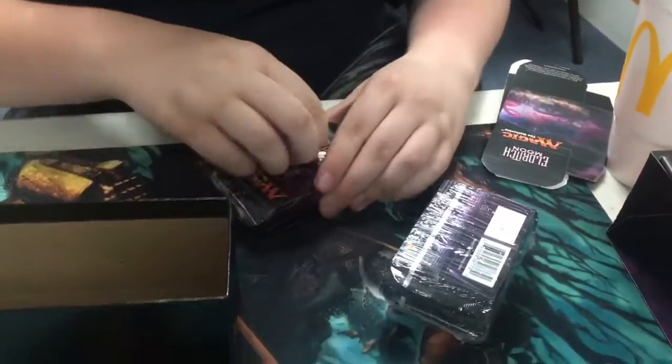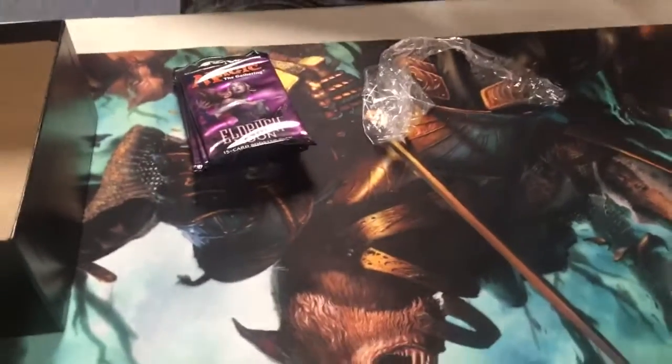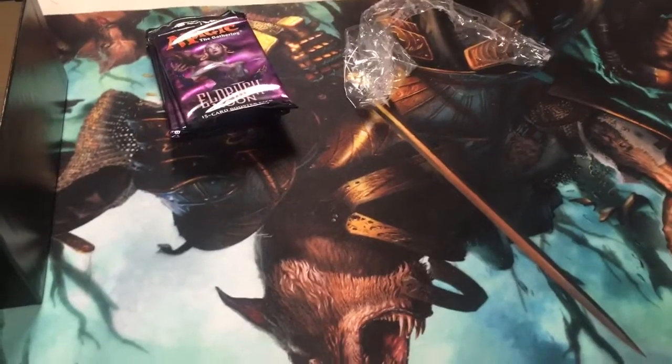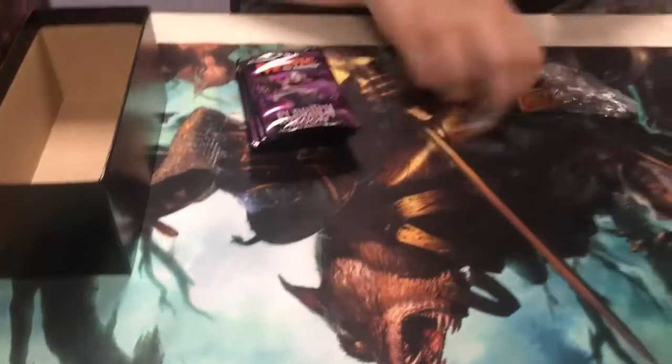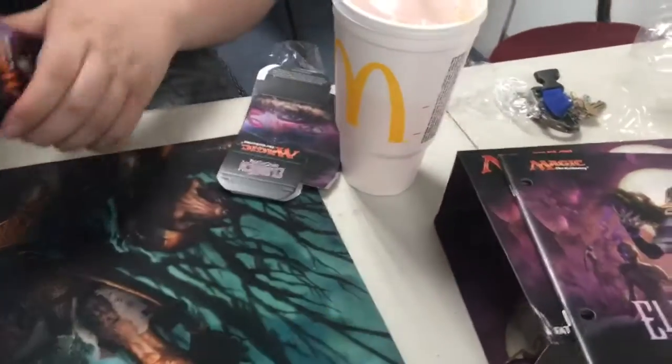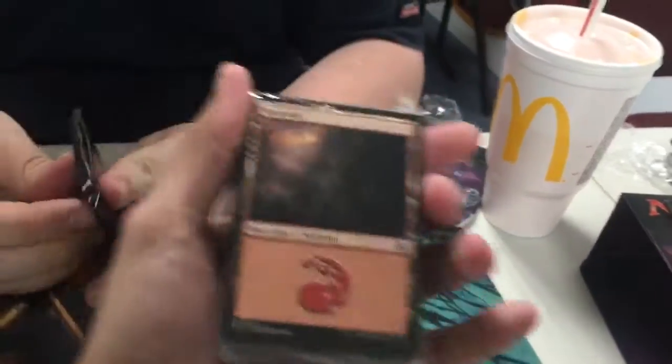We got the red one — awesome! Alright, let's get to the good stuff here. Put the dice and get all this crap out of the way. We got a ton of lands. Look at all these lands — that's a ton of lands.